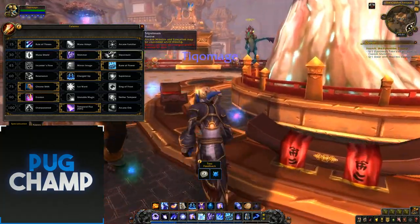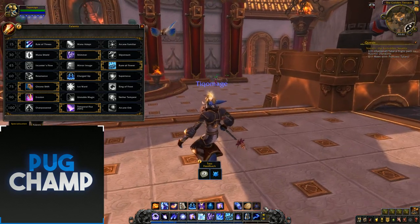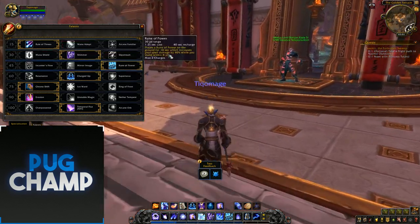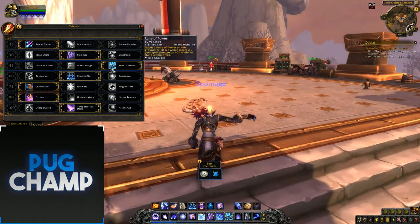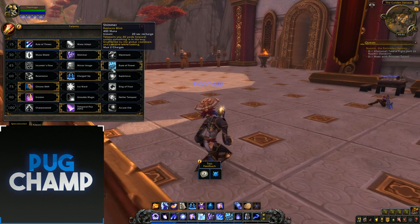Next you want to take Shimmer so you can just be teleporting around. The next one you want to take is Rune of Power — I like taking Rune of Power because they've changed it so that even if you run out of it, you've still got the buff.